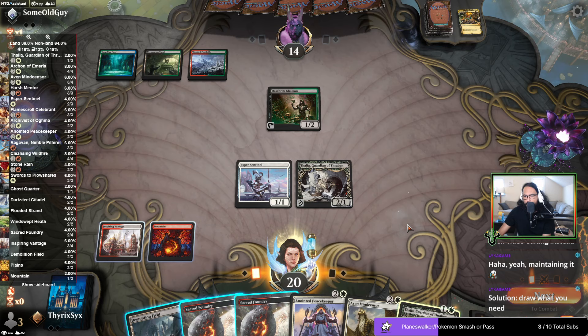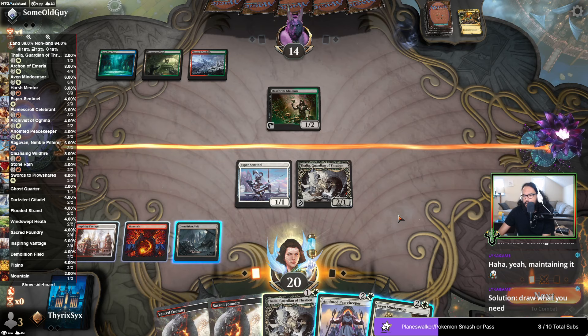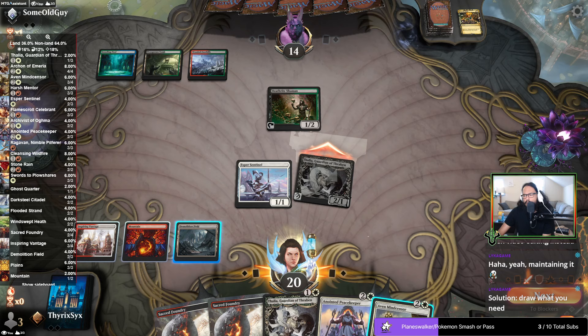I'm going to attack with Thalia — I'm not sure that I want to. If I play Sacred Foundry untapped it shows that I have something. If I play Demo Field it shows that I do land destruction — well, not necessarily, plenty of people are playing Demo Field. Do I attack with Thalia? I have no idea what this deck could have. Because if they have Bowmasters they're going to kill Thalia anyway.